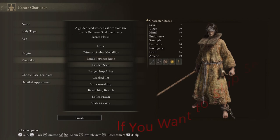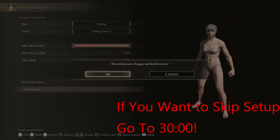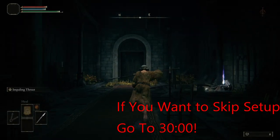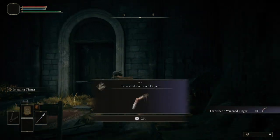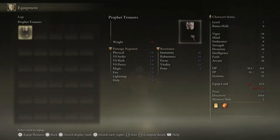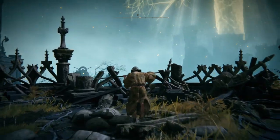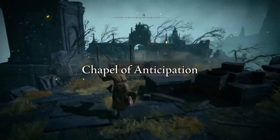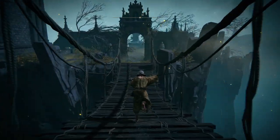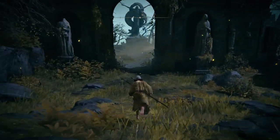I chose the Prophet as my starting class with the Golden Seed Keepsake. Feel free to choose any class you'd like — just keep in mind your stats might differ towards the end when you get to level 47 or 50. I am going to speed up most of the running, but I will have pop-ups on screen letting you know to pick up important items, and I will slow it down when we are picking up important items or leveling up our weapon.